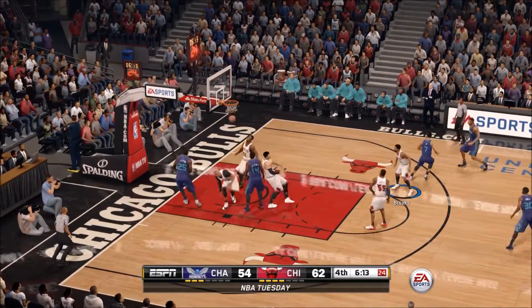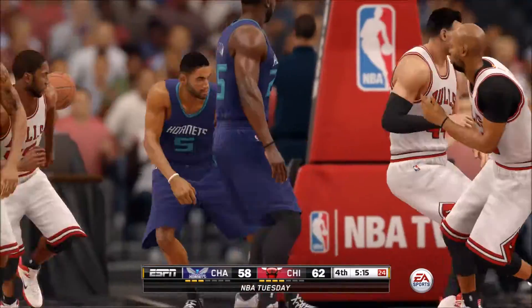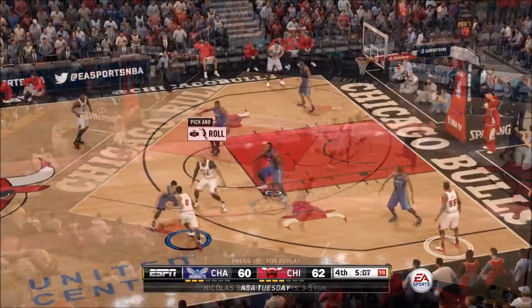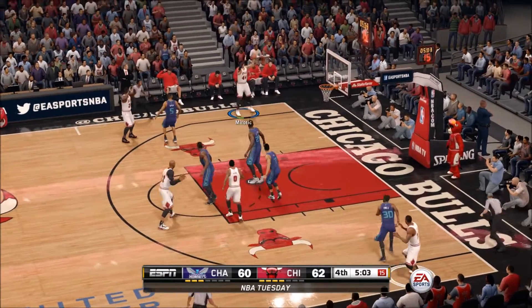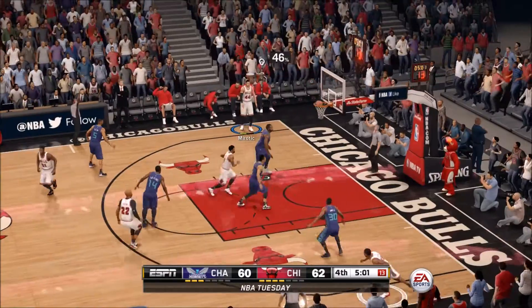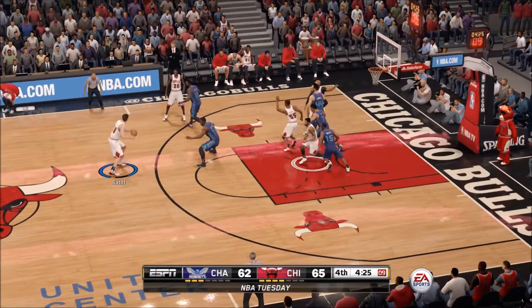The Hornets are just coming back at us. It's a four-point game. Batum just dunks all over us — pretty bad defense on that one — and just like that it's a two-point game. But look at Miritich in the corner, wide open, knocking down a three-pointer. I don't even know how many three-pointers we had this game, but I'm sure it was more than ten.